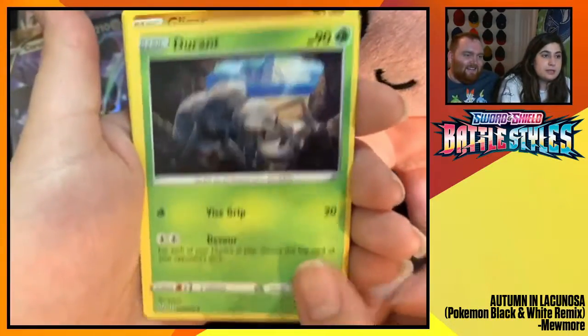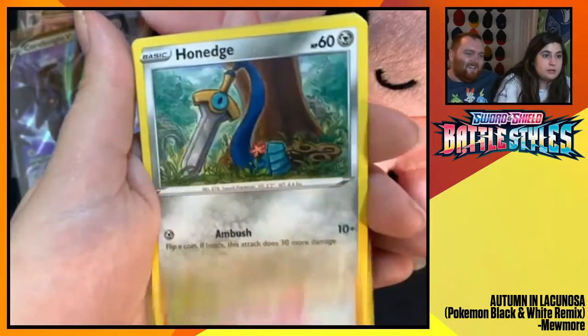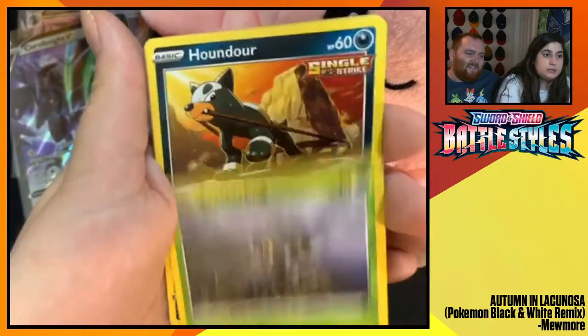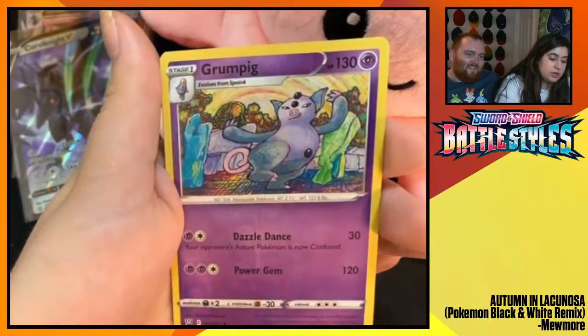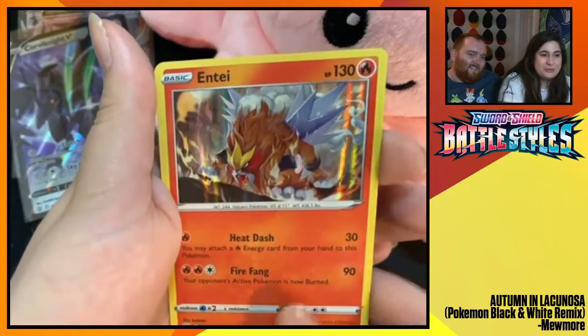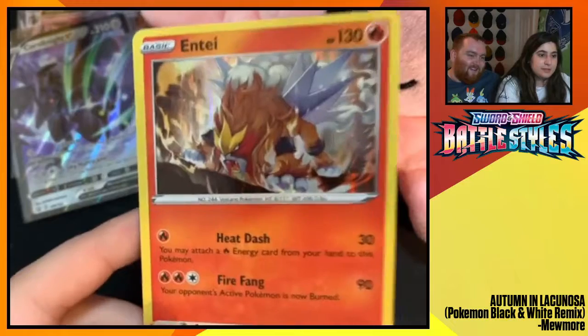Durant. All right. Gligar. Poni Edge. Scatterbug. Houndour. Frillish. Grumpig Reverse Foil. And ooh — Entei Holographic! He looks so cool. I love that Entei art.